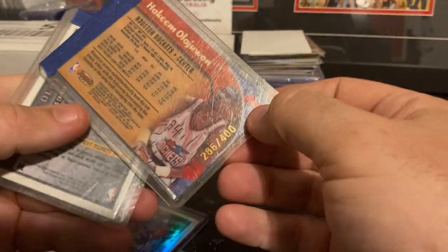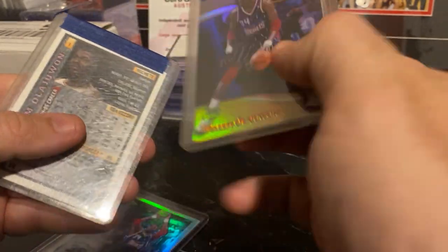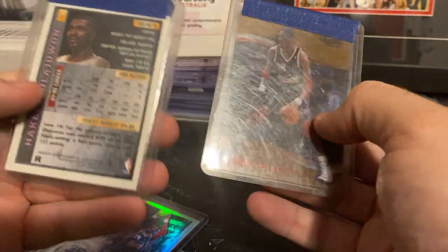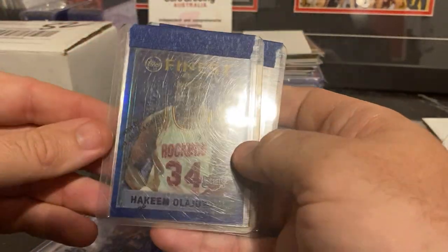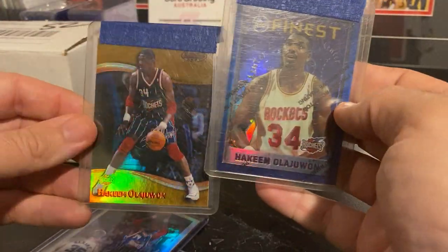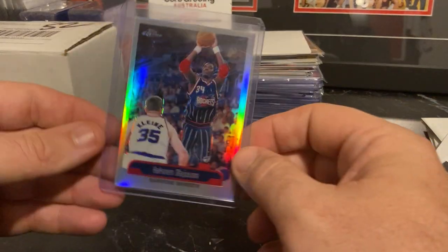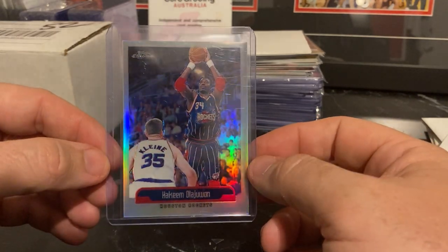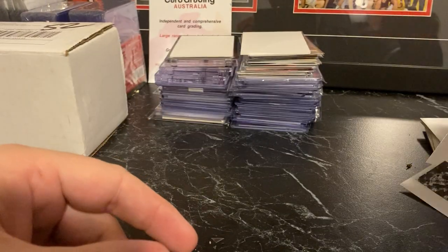We've got an early Refractor to 400, the Bowman's. And then we've got the Finest number 1 Refractor — both beautiful cards. I'm happy to keep them, but if anyone else needs them and is willing to trade, definitely contact me. And a double of one of the Topps Chrome Refractors — I only paid a couple of dollars for this and couldn't resist grabbing it. Again, if anyone needs that one, you can contact me as well.